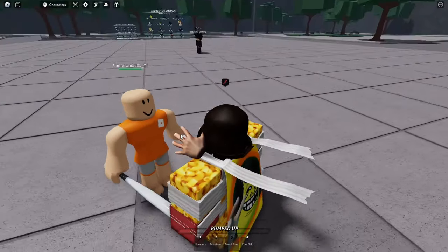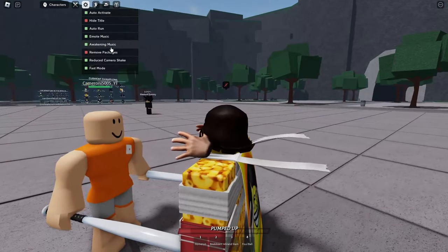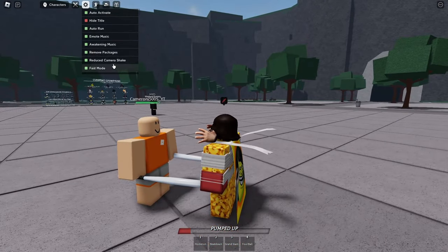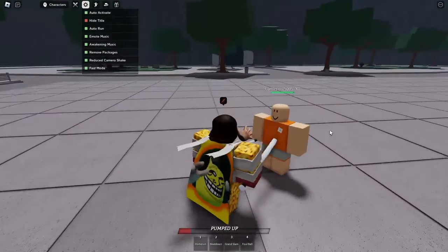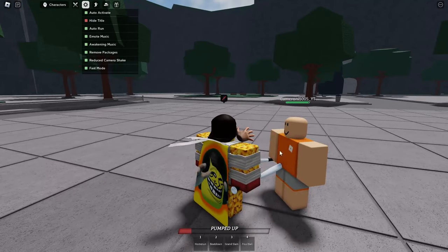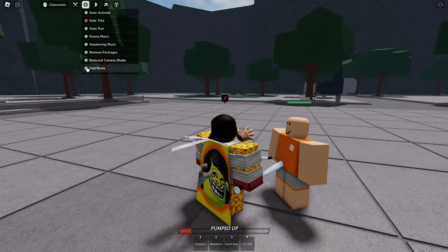So let's say this guy's a prime example — he doesn't have a blocky body, and I do. So if we go to remove packages, look at that — it just gives him a blocky body. This is really OP because if someone has a small avatar, it just turns into a standard blocky character. I would usually keep this setting on.